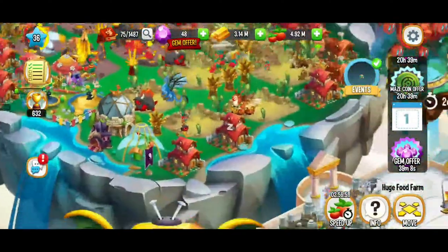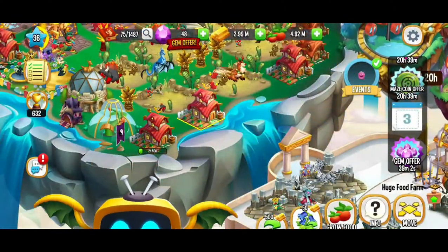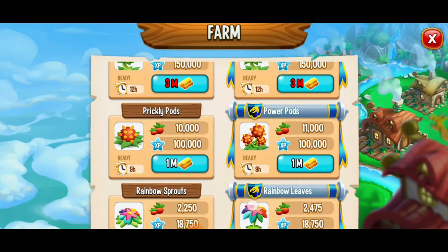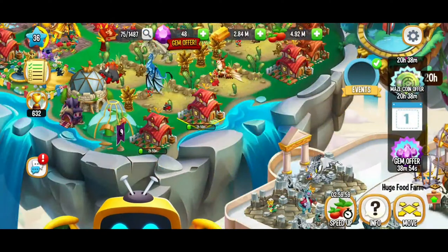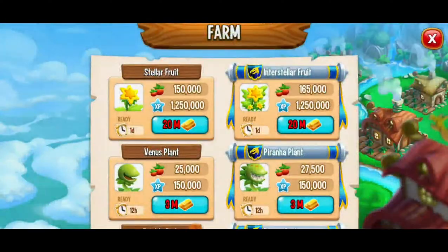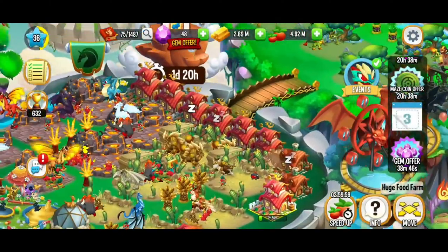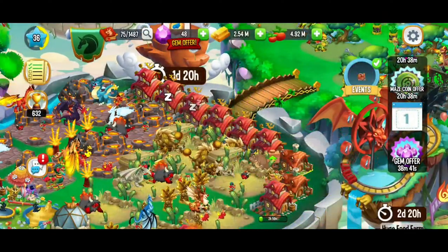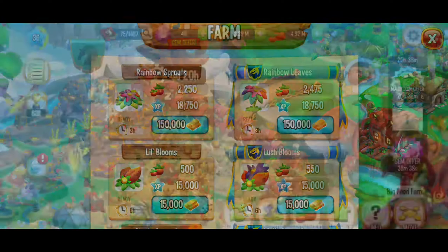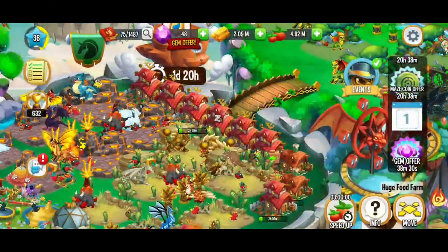Rainbow leaves — we're going to keep growing those rainbow leaves, those are really my go-to. I know they're a little expensive but I find they have good value. Three hours, 18,000 plus experience, and you get a pretty decent amount of food. When you get further you might want to use other food, but I like the fact that if ever we need to collect food for a quest it only takes three hours. If you put the 24 hour food, then you might get stuck if ever you need to do a quest where it requires you to collect food.